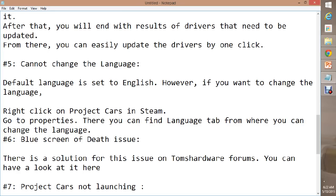Another error people face is being unable to change the language — for example, wanting to set it to English or your own language but not being able to. To fix this, go to the game's properties in Steam and you can change the language there.